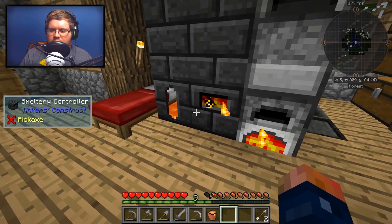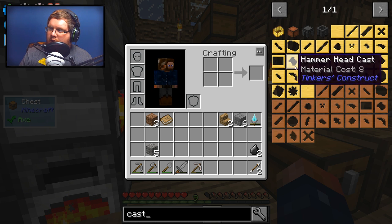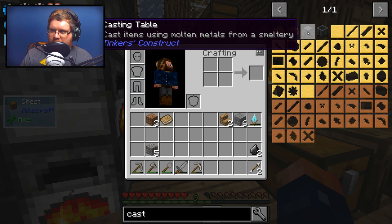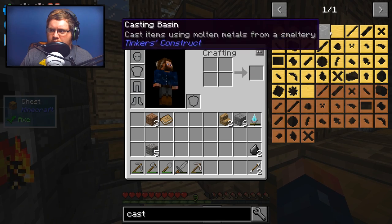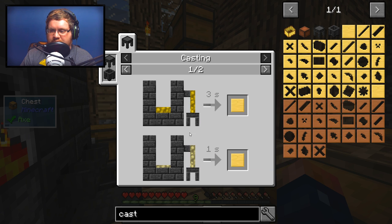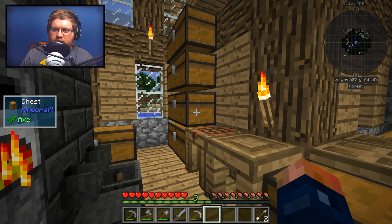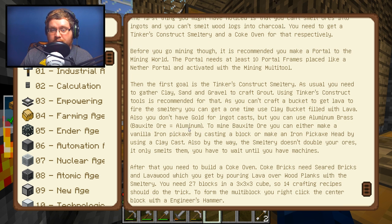We should be able to make some casting now. I kind of want to get into this but we need some iron. I don't think we can double the iron, so I don't know why we'd want to cast an ingot when we can cast an entire block. We do need to make some casts to start making Tinker's tools, and the cast uses not molten gold — I believe it's brass.